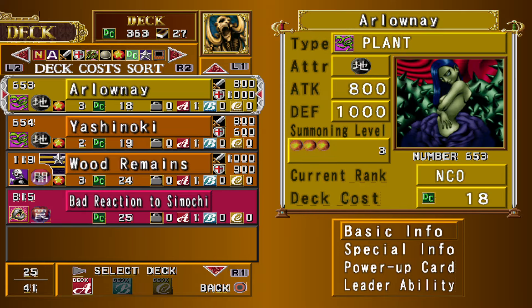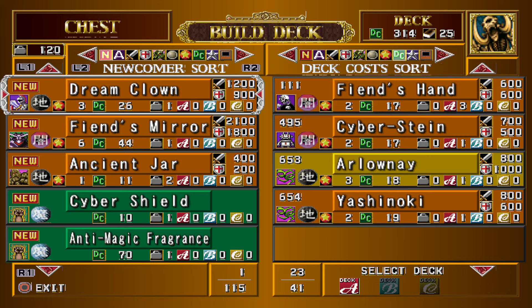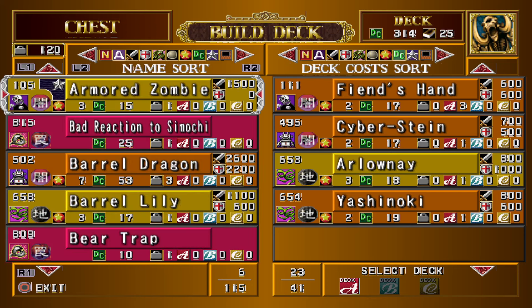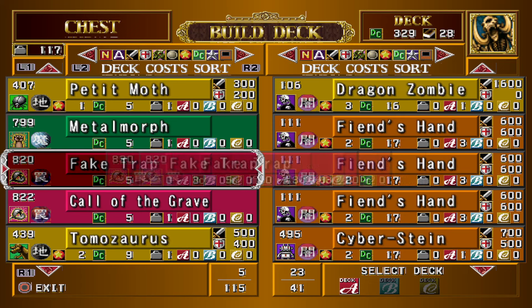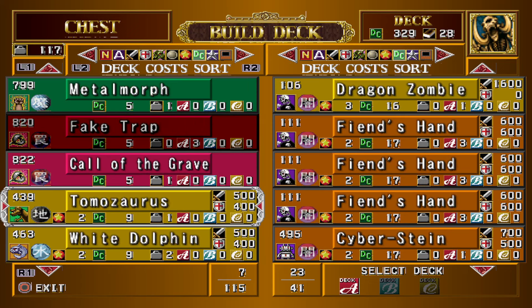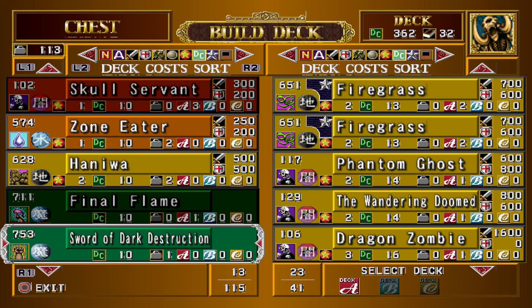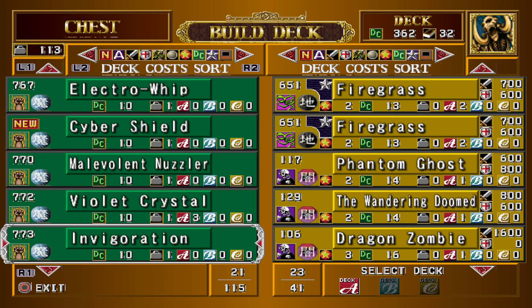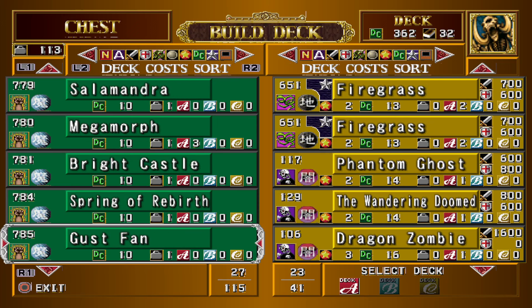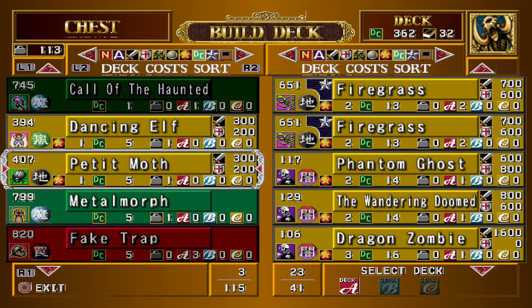Axe of Darkness is not very useful right now. Hopefully we can fill out the deck with cheap cards. That's not gonna happen, so I'm gonna have to put in passwords. Time for passwords.